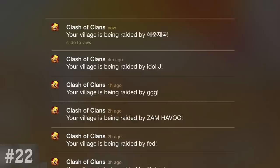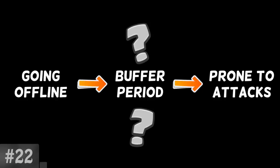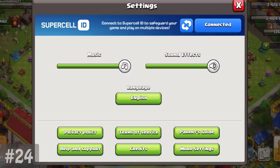Going offline doesn't mean you'll get attacked immediately. There's actually a buffer period that isn't super obvious, but I actually have no idea what that buffer period is — if anyone knows, let me know. Before skins and 3D models were added, the Archer Queen appeared to have recoil when she attacked.